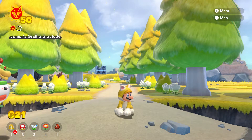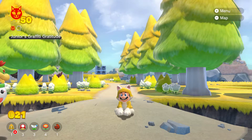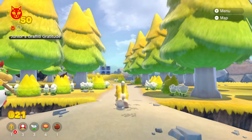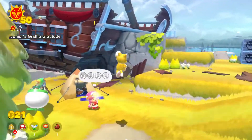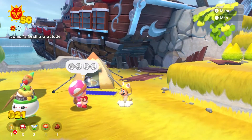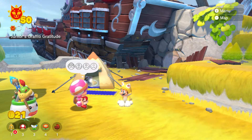Today I'll be showing you how to get all four cat shines in Toad Brigade. For these cat shines, Captain Toadette will have four missing Captain Toad icons above her head, and you have to go and help her find them.